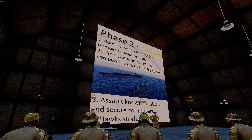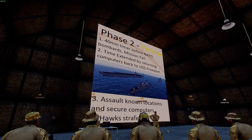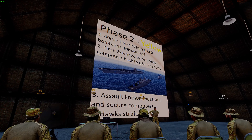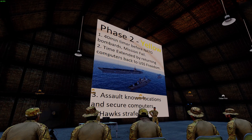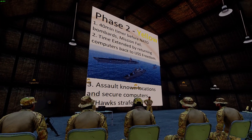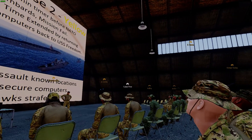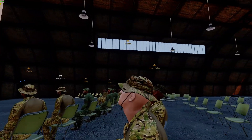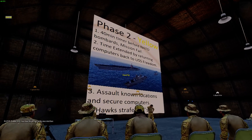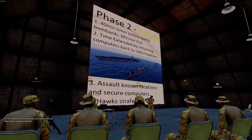Head to the known location, clear the area around the computer, get it ready for extraction, and call in the Eagles — the transport choppers — to secure it. As soon as the supercomputers are on the Eagles, they'll RTB back to the carrier. After all the supercomputers have been secured, we'll go to the next phase.